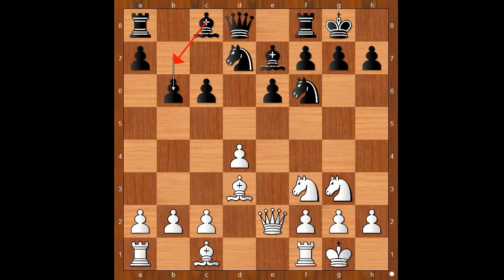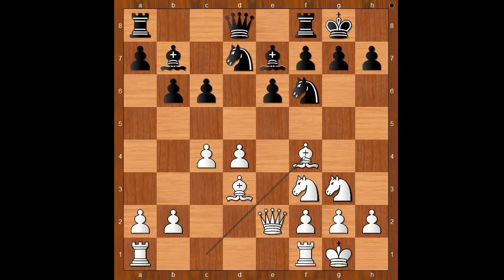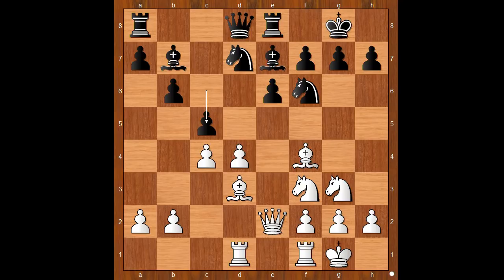b6, intending bishop to b7 and c5. Tal played c4, bishop to b7, bishop to f4, rook to e8, rook from a to d1, lining the rook with the black queen. c5, attacking the white center. d takes on c5, b takes on c5, and now knight to e5.